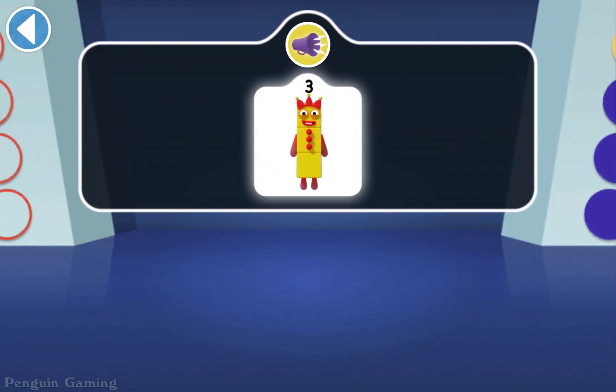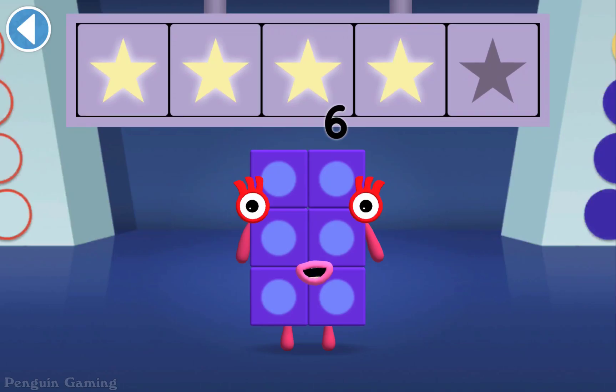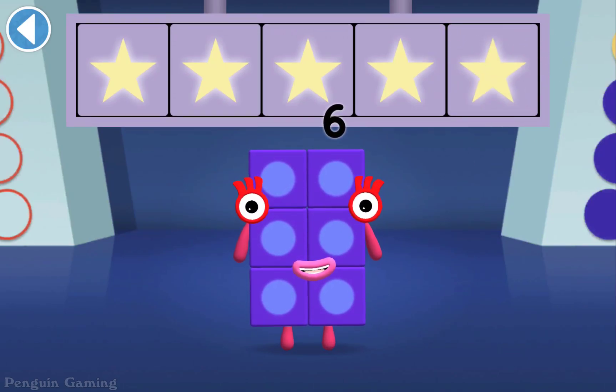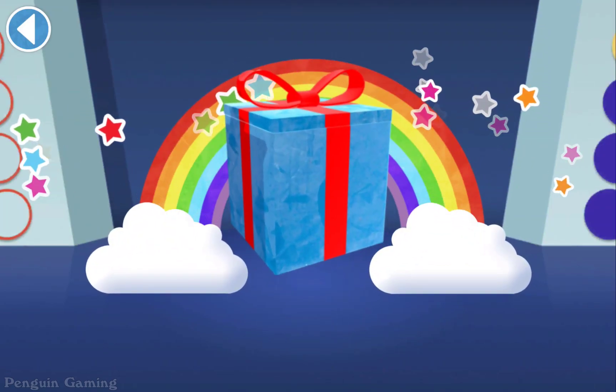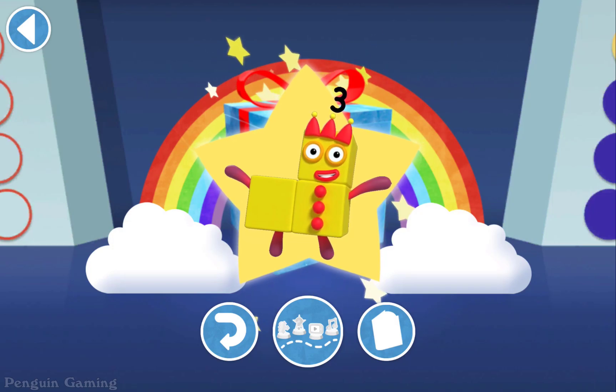Can you see Three's juggling balls? There are three of them! Hooray! You won five super shiny stars! Well done, you've unlocked a sticker — try to collect them all!